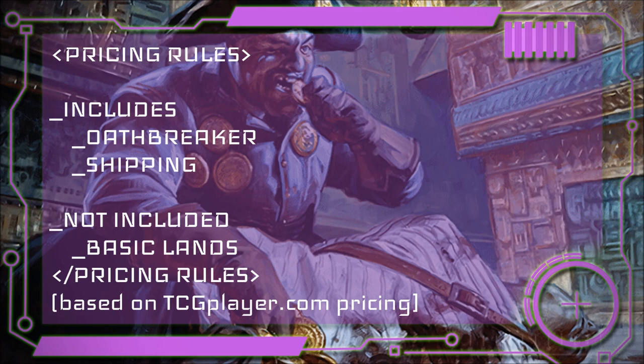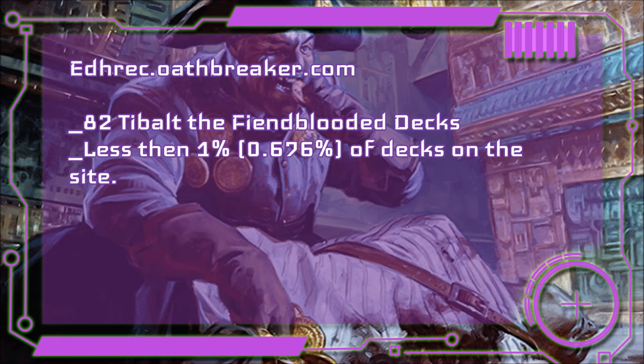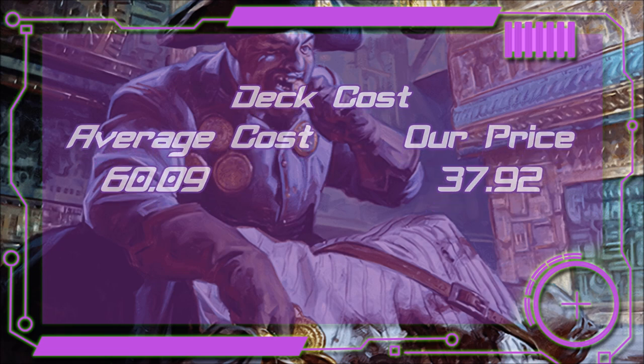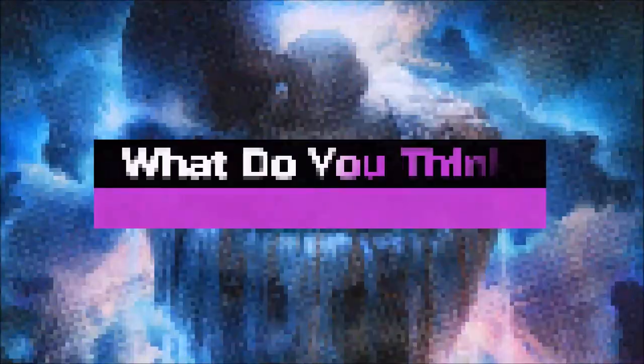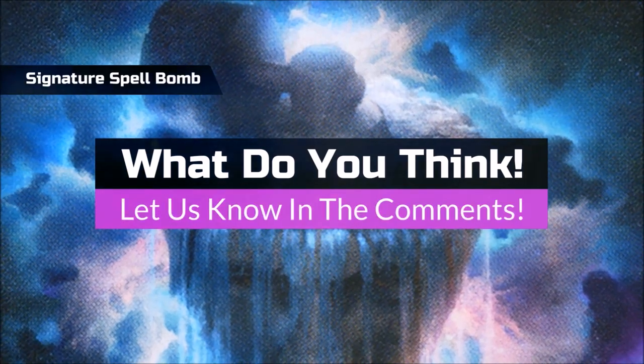Now that we've had a look at all the cards, let's do a quick price check. Deck prices include our Oathbreaker and shipping cost but not the cost of basic lands, and these prices are based on the best price found on TCG Player at the time of recording. There are a total of 82 decks for this Planeswalker on oathbreaker.deckstats.com with a total average of $60.09. Our deck is going to be $37.92. If you want to see a breakdown of the deck's cost, there's a link in the description. This deck was built on a budget, but if you want to build it up to be more competitive, there should be some comments from veterans below helping new players improve.